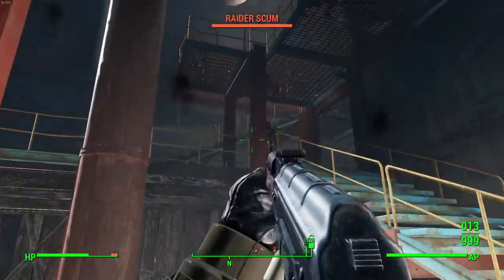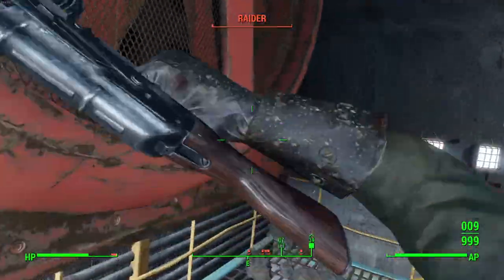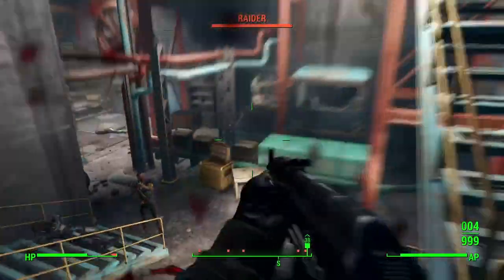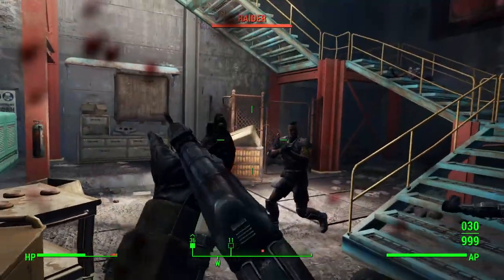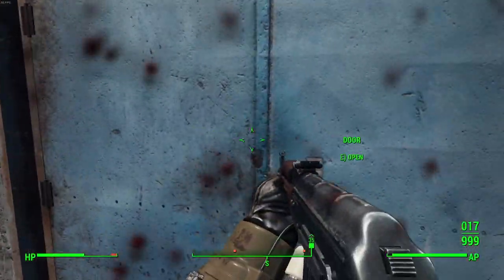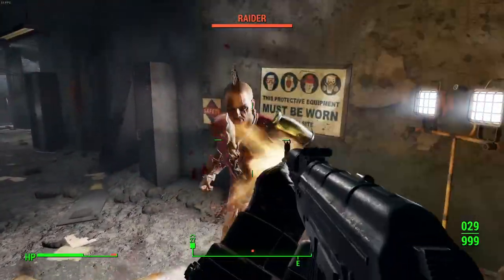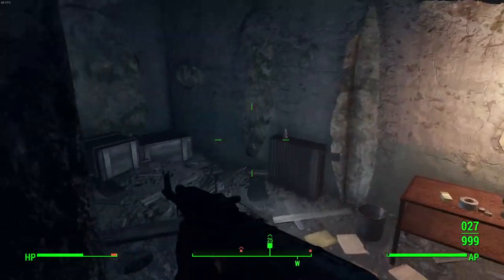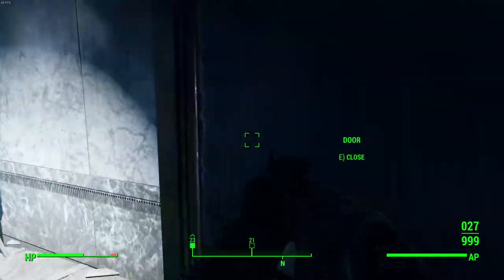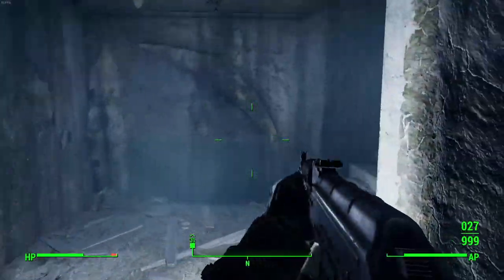We have to go down and then up — kind of loop around. There's a little hallway we need to go through near where that turret was. Found some enemies and took care of them. Alright, through here — that's what I was missing. Up these stairs... not those stairs, these stairs. Okay, maybe we're a little bit lost, but I found it!